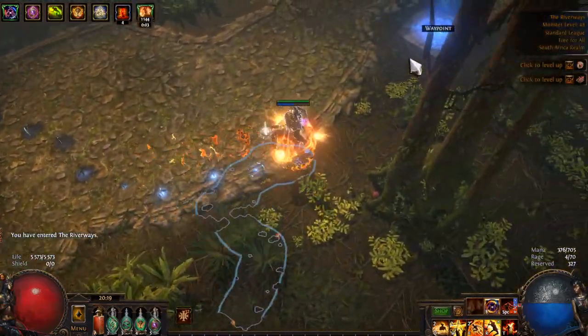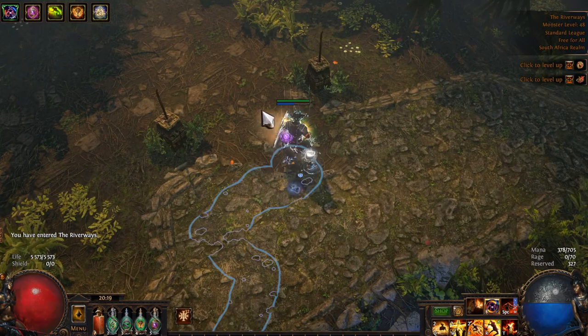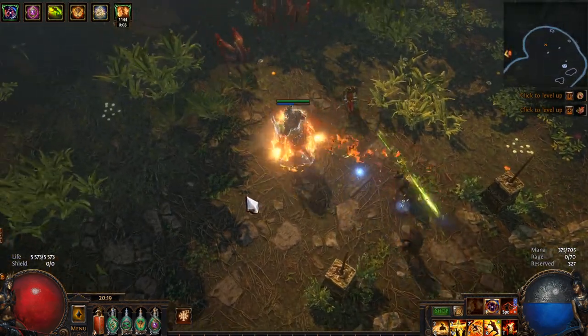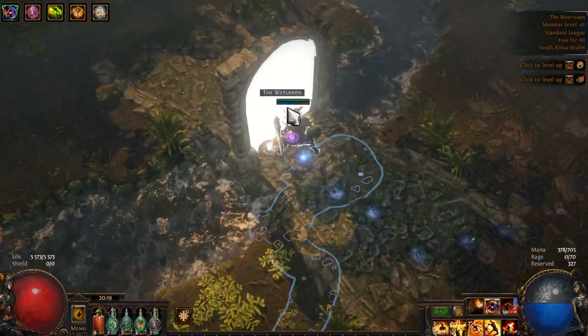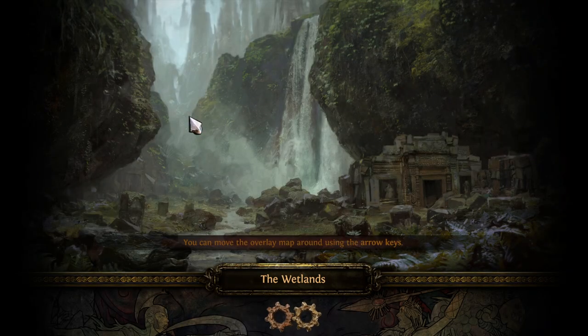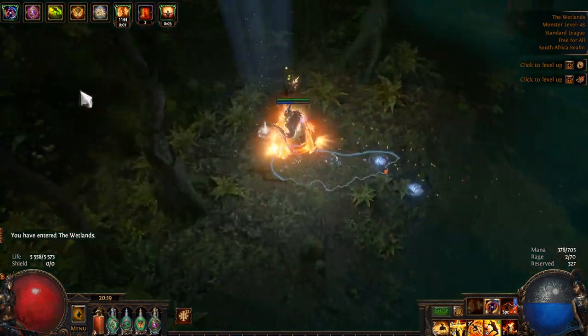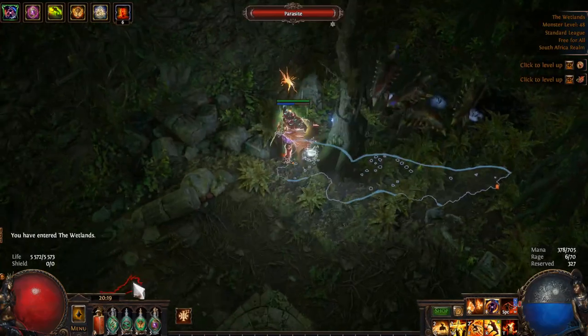Once we find the waypoint, grab it. Similar with the Oak area — it's the same area, just in the future. Find these two broken pillars, follow the little broken road — obviously look at your mini map — and this will lead us to the Wetlands. We're going to the Wetlands to kill Ryslatha, which grants us another passive point. For this area I like to just hug the left wall and it should lead us to the Spawning Grounds very easily.